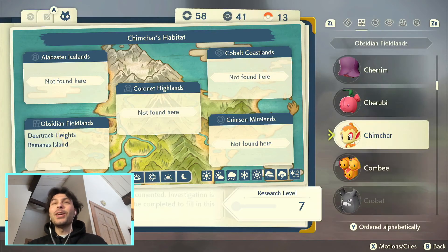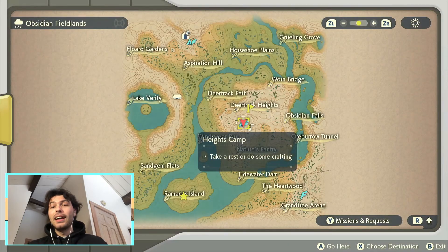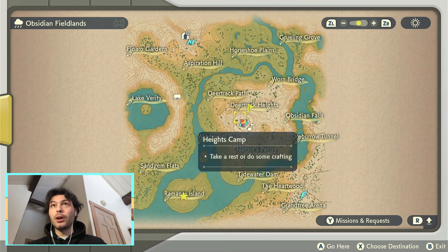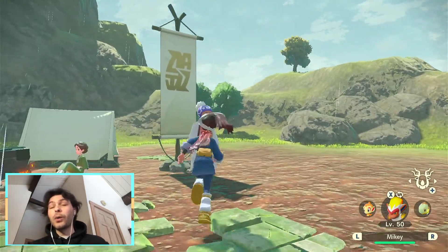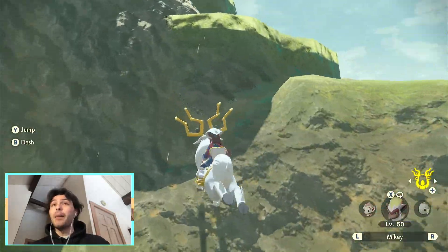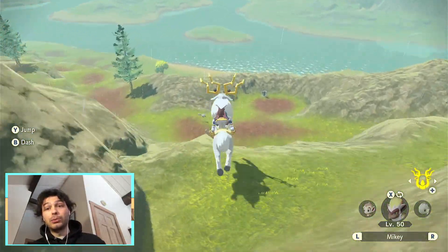So we are in the Obsidian Fieldlands. Looking at the map, there are two different locations that Chimchar spawns. One is Deertrack Heights, right in the center of the main island. I've never actually seen a Chimchar in Deertrack Heights, so we're going to be going to the other location, Ramanos Island, in the southwest corner where there are guaranteed Chimchars.